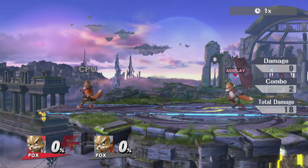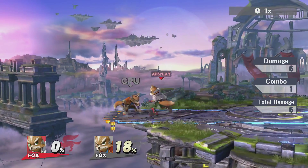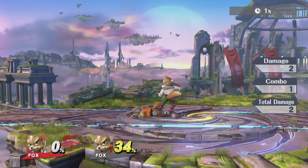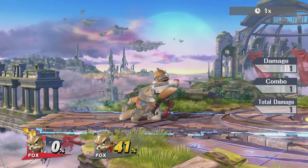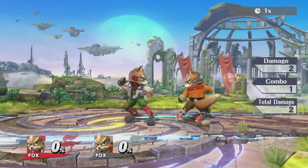Looking at his forward attack, which is just like a little thrust kick — easily push people off the side. His grabs: his back throw, his up throw where he shoots him, his down throw, and his forward throw. Fix that damage — so that was all his grabs and throws.